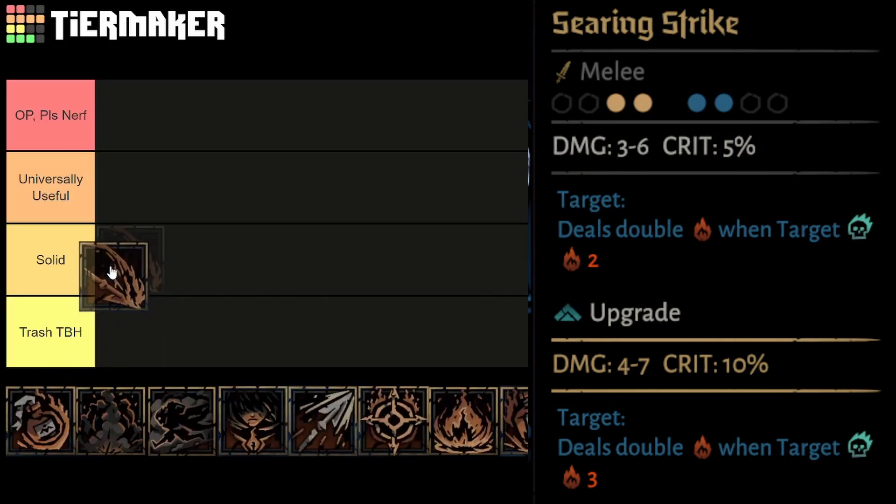Searing Strike is her base single target melee attack, usable from rank 1 or 2 against rank 1 or 2. It does base 3 to 6 damage, 4 to 7 on upgrade, while applying 2 burn — 3 on upgrade — and doubling the burn on combo.